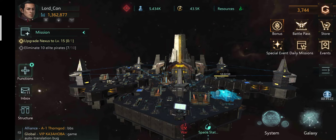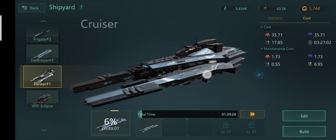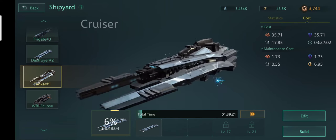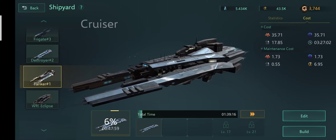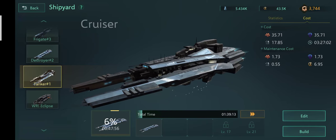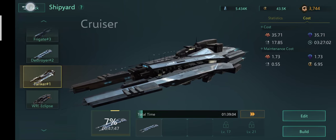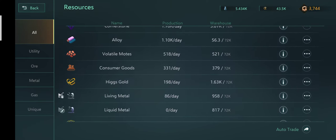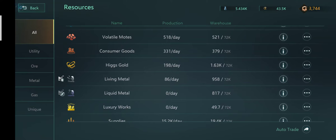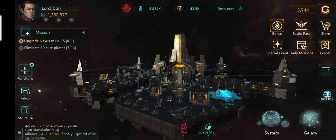Why do we mothball ships? We all know that there's a certain maintenance cost attached to having ships activated in our docks. For example, cruisers cost 0.55 living metal per day. If we have 100 cruisers, the living metal requirement can shoot up to 55 per day. And as we know, the production of living metal is really low — like 86 per day even after having almost maxed metal shapers.